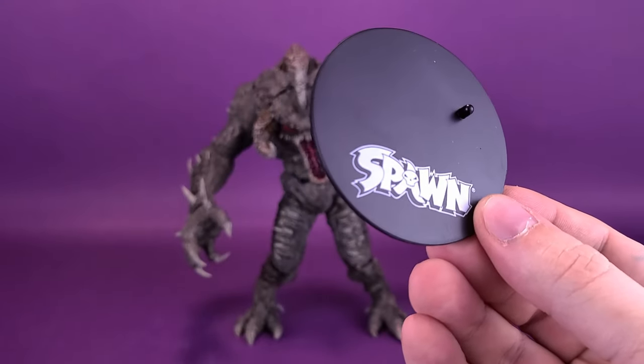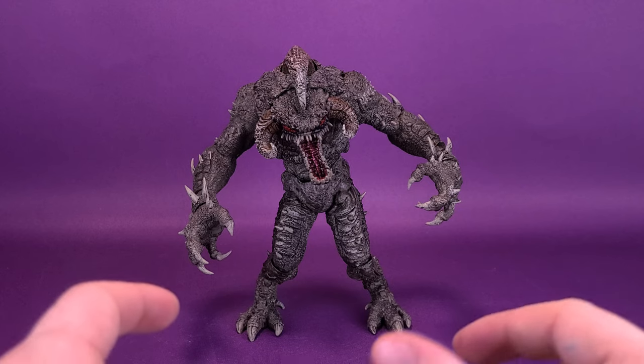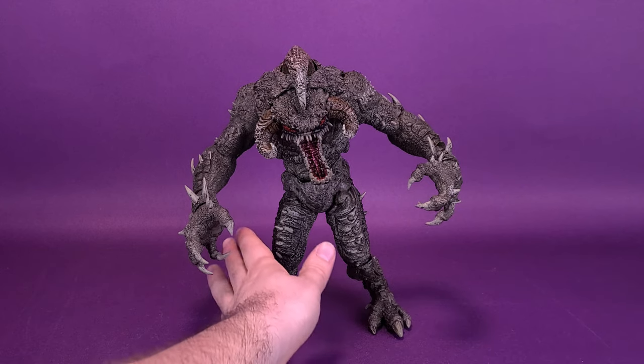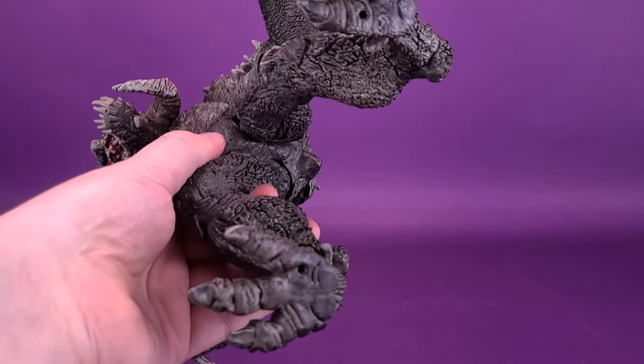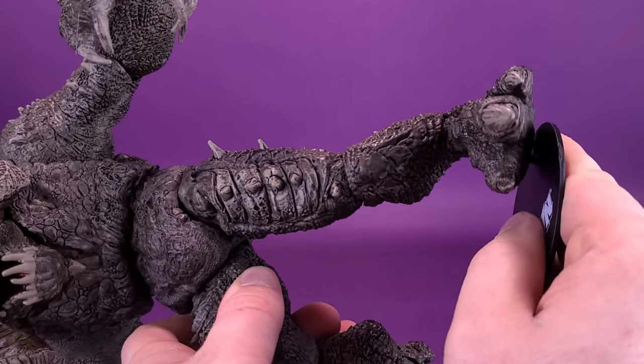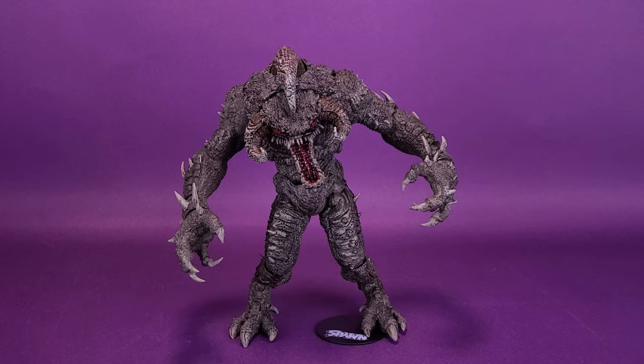I almost feel like the figure doesn't need to come included with the display stand. I don't have really any difficult time getting him to stand. If it seems at times like he's going to wobble a little bit, I simply just compensate with his feet and move his ankles around just a little bit, and the figure stands perfectly fine. On the underside of his feet he has two peg holes — if you wanted to, you could attach one foot to the display stand. I don't really think it helps or makes the problem worse. It sort of is just there.